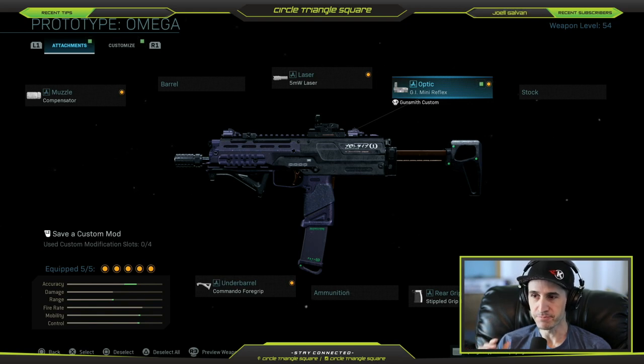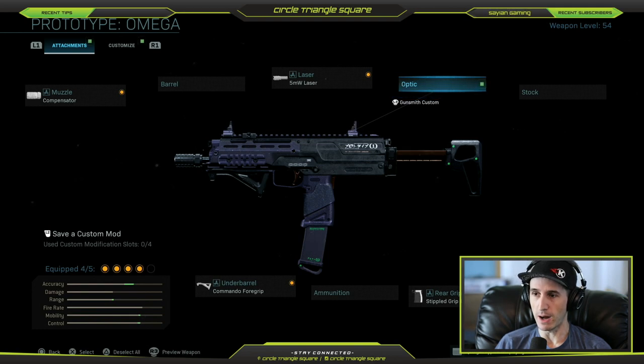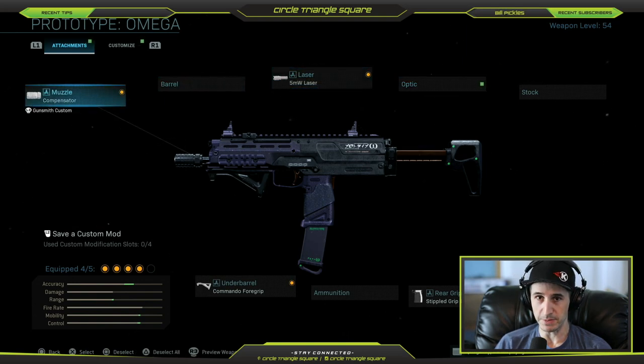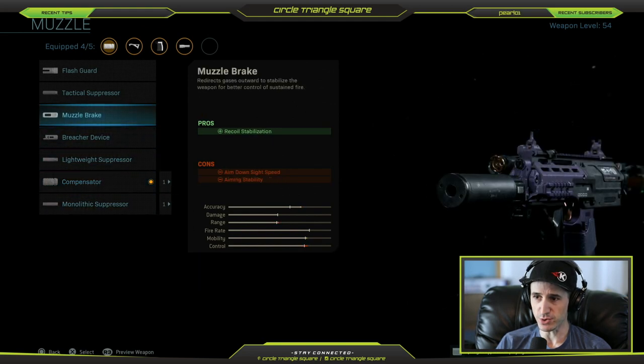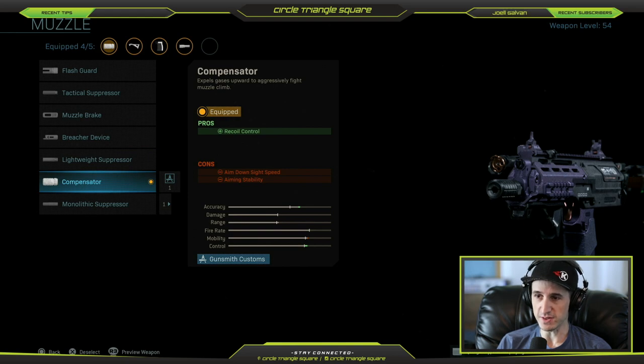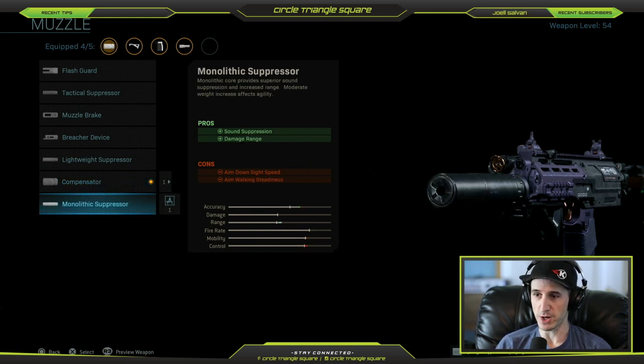There are really two setups here: if you're going to be playing Team Deathmatch Hardcore, or if you're going to be playing basic core Team Deathmatch, you can have slightly different settings. First off, no optic — that's just a waste of a slot. If you're playing Team Deathmatch Hardcore, I recommend leaving it on Compensator, because as you go through all the different settings, the only ones really worth anything are the Compensator and the Suppressor.